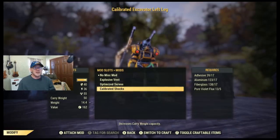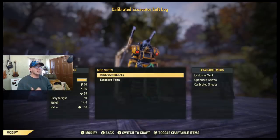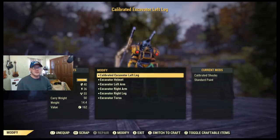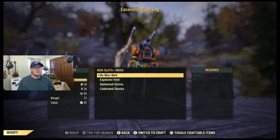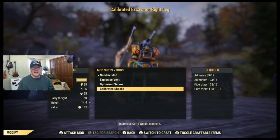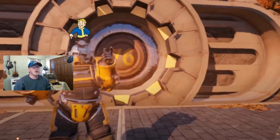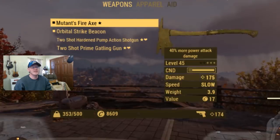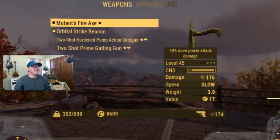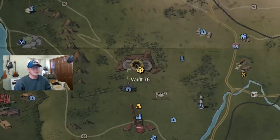Once we have those two calibrated shocks, we head over to our Power Armor crafting station and slap them on. That was all the hard work — at this point we should be up to about 400 to 500 carry weight depending on our build. Lastly, we're going to use an exploit to get that last hundred pounds and reach the 500 to 600 carry weight mark. The good news is that once you've done all the work, you don't have to repeat it for the exploit. Right now I'm sitting at exactly 500 pounds of carry weight.